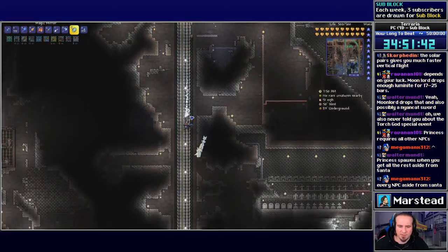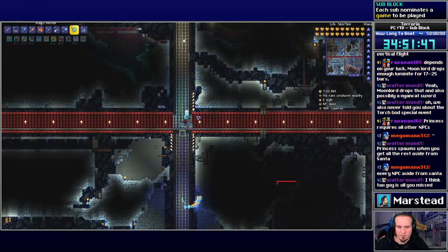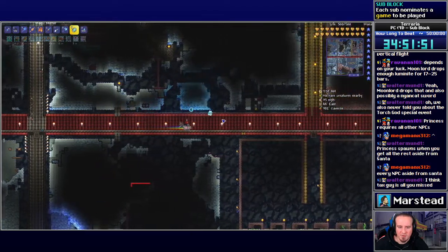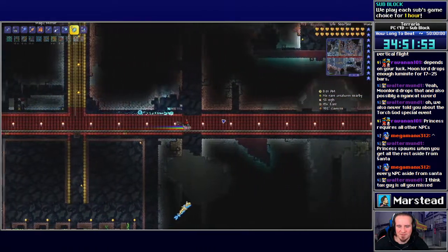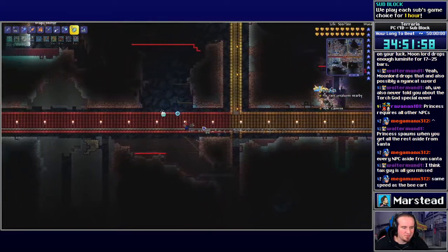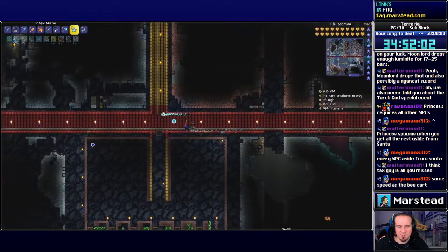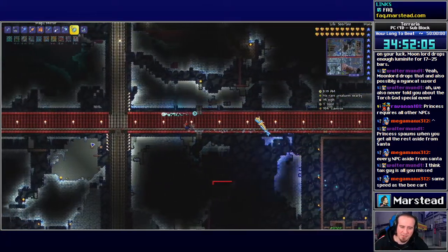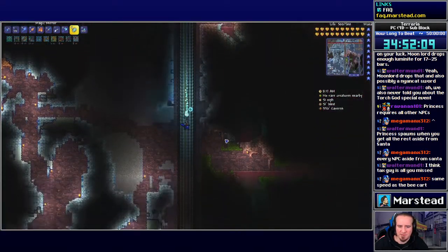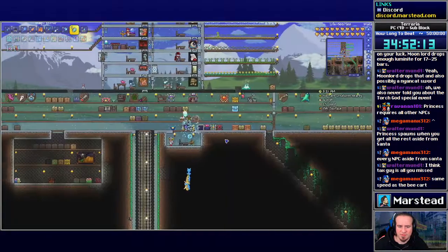I kind of want to see what this mine cart looks like and if it's faster than the bee mine cart. It's amazing — of course it leaves a rainbow trail! That's incredible. My plan is I'm going to get the Tax Collector, fight Moon Lord one more time to see if that gets me enough bars to make the drill containment unit.